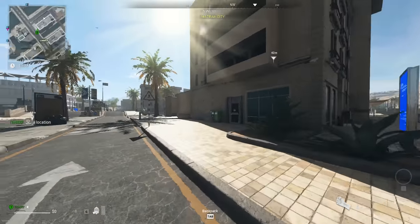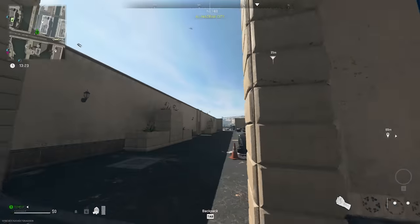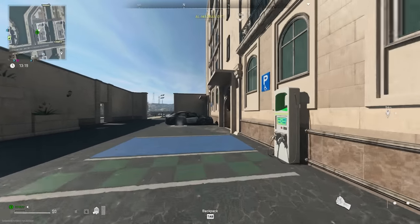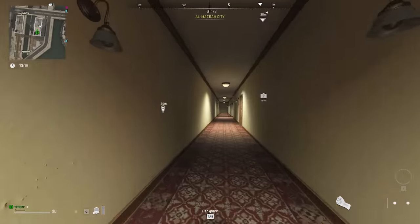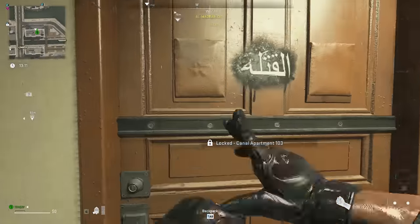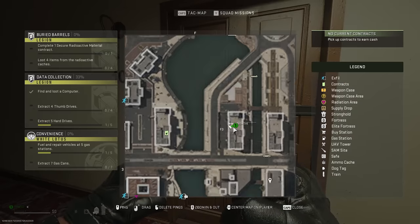The Canal Apartment 103 DMZ key — you need to be in F3 and go to this building. As you can imagine from the name, 103 means it's floor one. Go up the stairs and you'll find it right there on the ground floor.